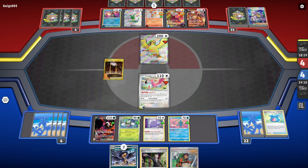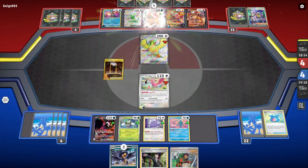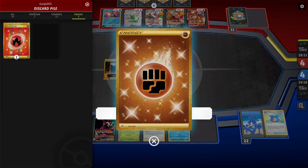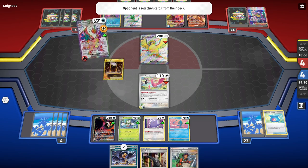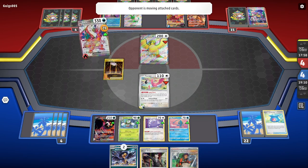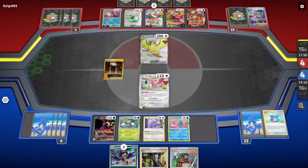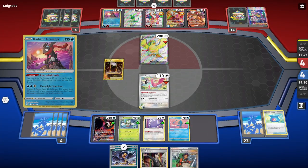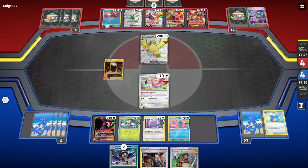They have to Gust up the Manaphy and play Canceling Cologne. Was that Fighting Energy as well? I don't actually know what Torrid's Charizard deck is — I haven't really looked at it. I don't think it played NTV. I know his is a little bit of a different Charizard deck. I think it was a 2-1-2 line — a very thin Charizard line. He's getting the Radiant Greninja ready to attack as well, getting to attach one more time from hand.